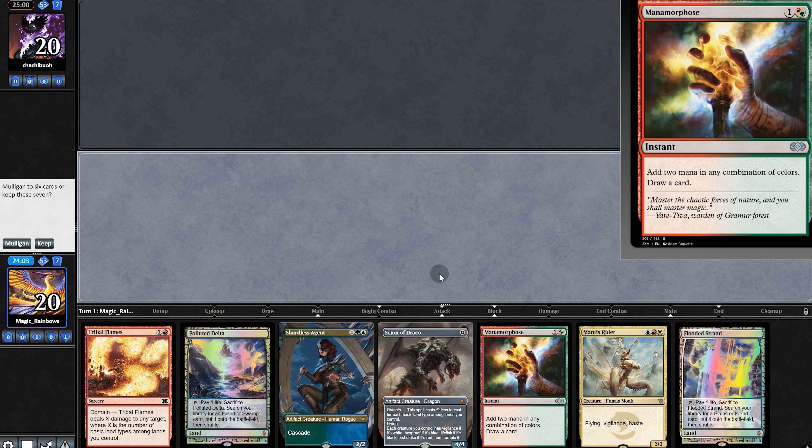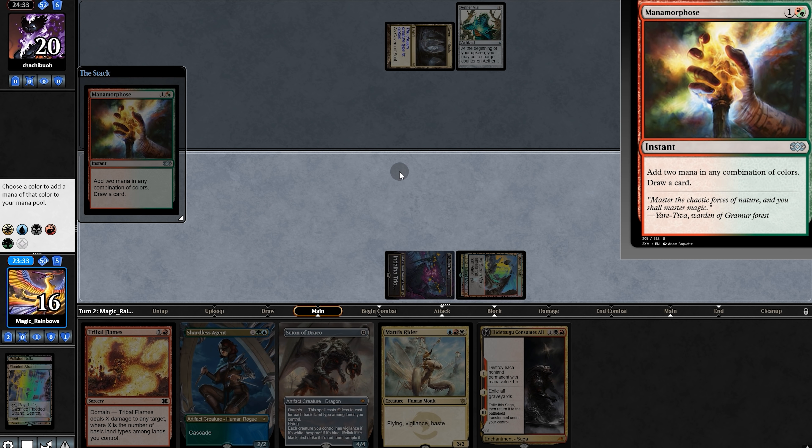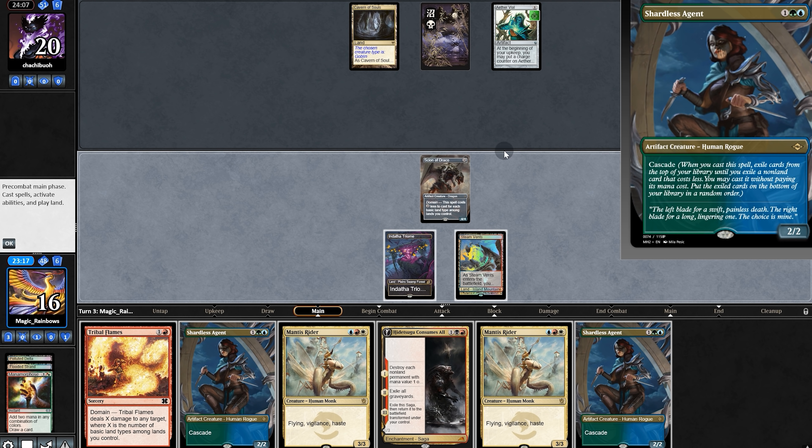And now back to the video. Opening hand has a nice curve — it's a keep. Oh, and it's a goblin deck — and we hit Sugu. We'll first fetch more foes and then play Sion. Opponent passes.